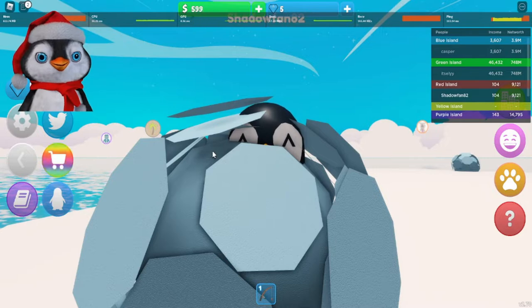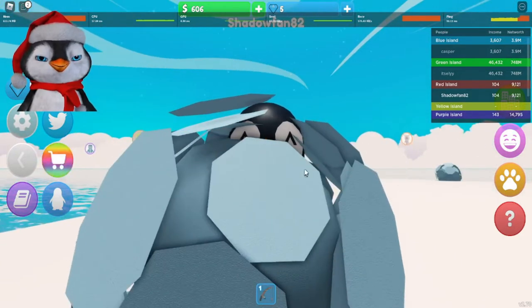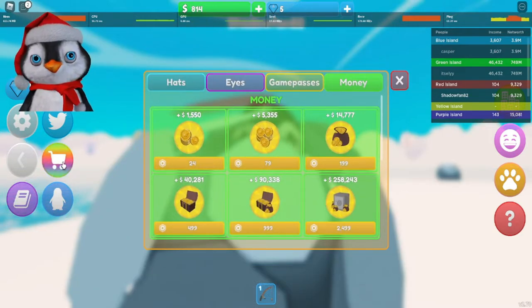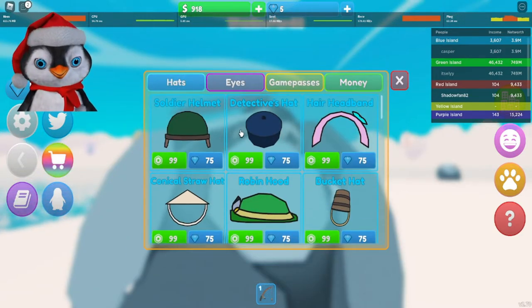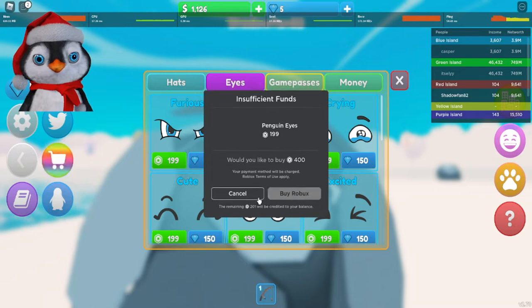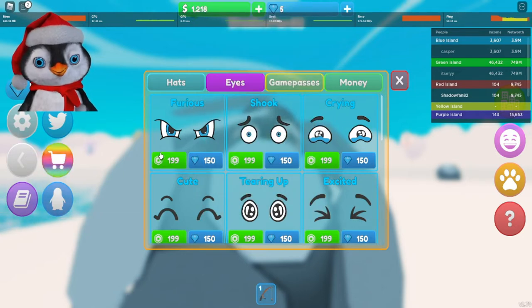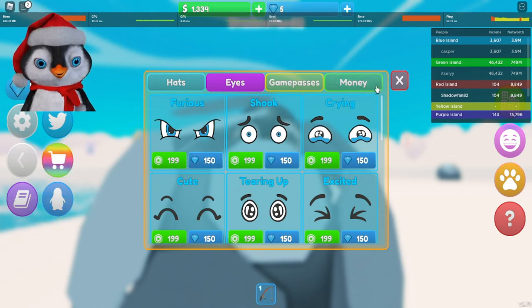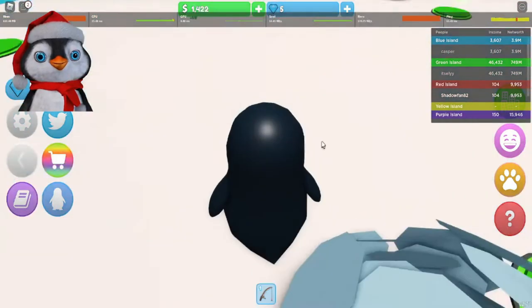He's camping! Look at that — seeing his little eyes like that is so adorable. Shop — hats, eyes. I can't customize my penguin without using real currency, that stinks.